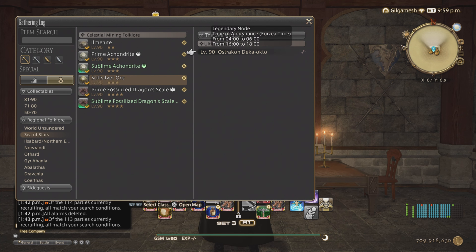When you go to the legendary unspoiled nodes and unearth them for the very first time, you get the timer for when they spawn — AM and PM. Ephemeral nodes spawn AM and/or PM depending on the item.